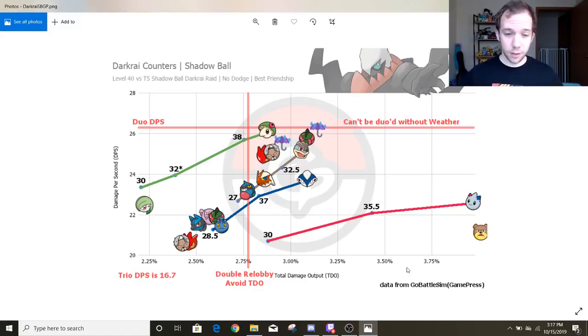Overall, beating Darkrai down with a group of 3 or 4 friends should be pretty easy as long as you're equipped. And if you are in a group of random people with a whole Machamp squad ready, you can have the peace of mind knowing you're doing at least 50% of the damage if you need to carry some Aggrons. As far as the duo goes, look how close the fighting types already are without a weather boost. If you're in cloudy weather, Breloom and Machamp are going to be the bread and butter for a duo.